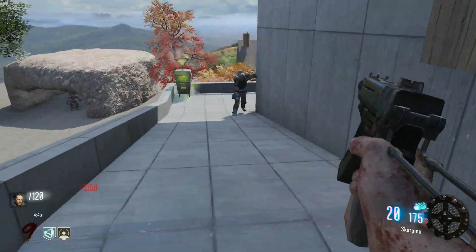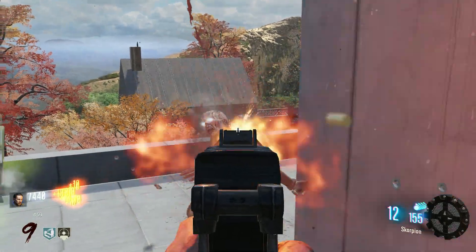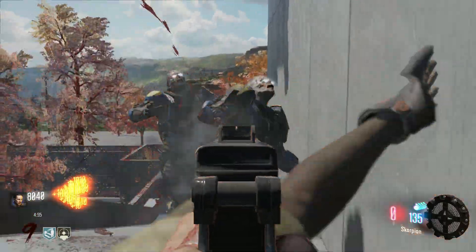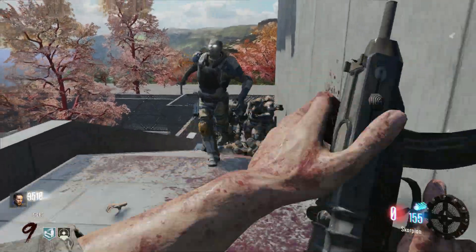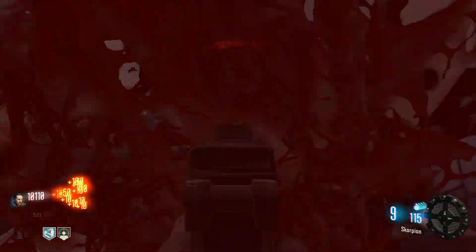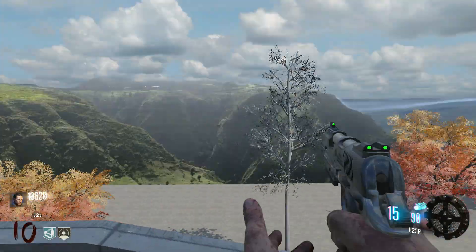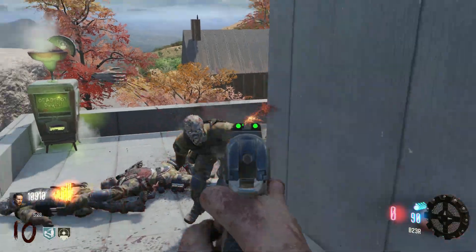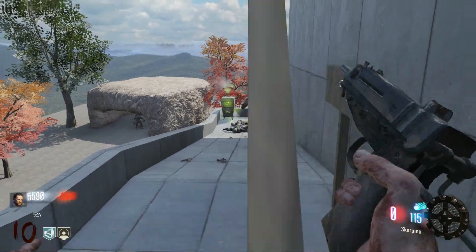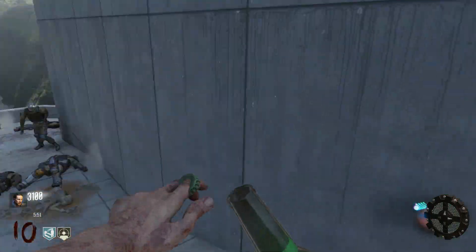The Scorpion is an SMG so it's not going to deal that much damage, but it's very very good for points. The only bad thing about it is it only holds 20 bullets. They're starting to push up now and we're at 10k. That might seem like a lot but believe me it's not — soon we are gonna be losing all of those 10-11k. That door was just 6k just for that one door.